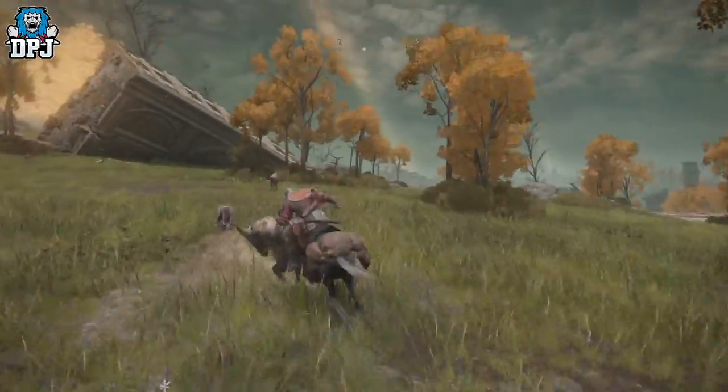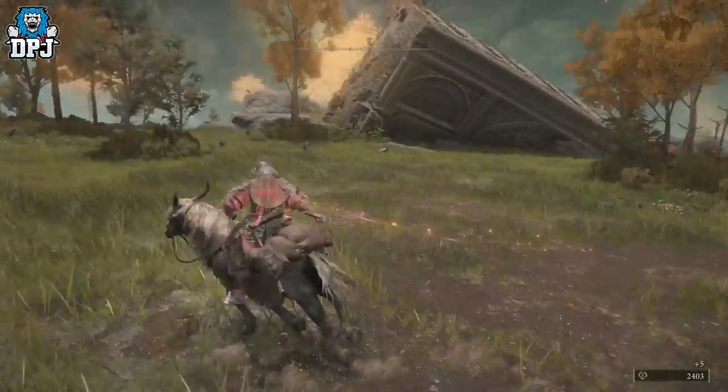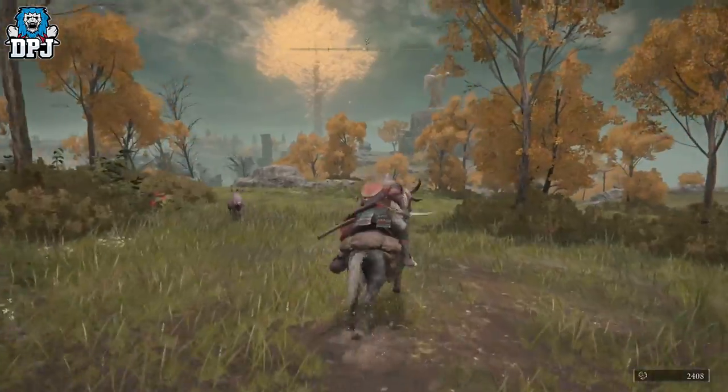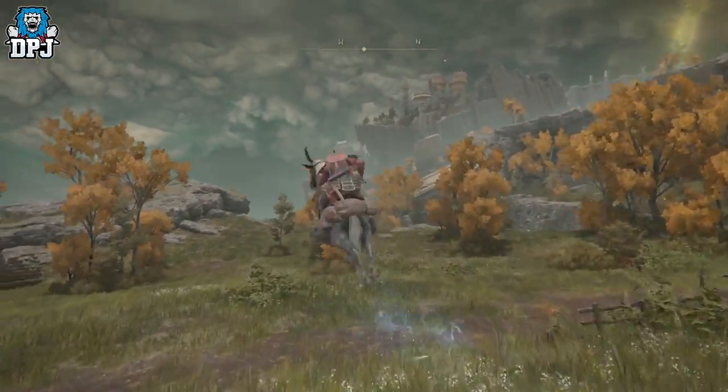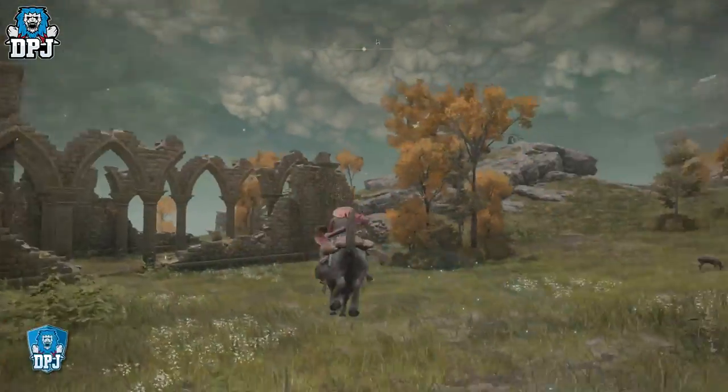There we have it - this is Torrent, who is a beast by the way. He really is fast, and this dude can jump up ridiculous heights as well. Double jump - look at that, it's like a magical unicorn!